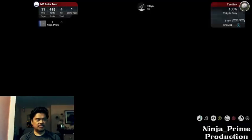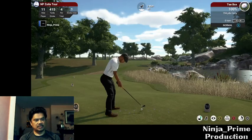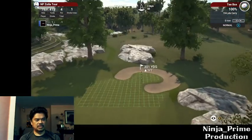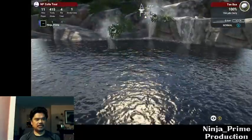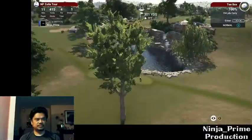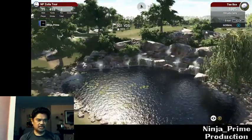This is my 11th hole. This is actually a dogleg right, with a little water feature. There's the waterfall. Looking at this, there's a lot more I could have done with it just to enhance it, but there you go.